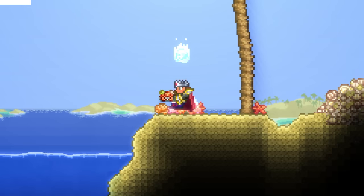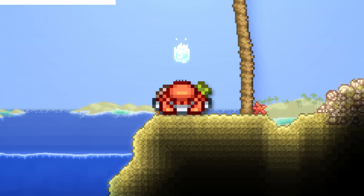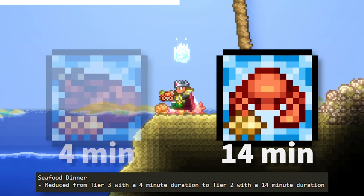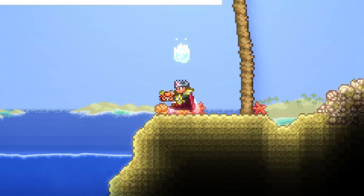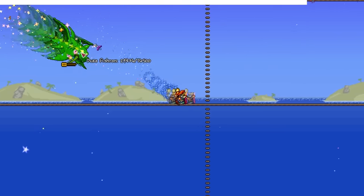The easiest way to get the Exquisite buff for boss fights — the Seafood Dinner — no longer does that. It went from 4 minutes of Exquisite to 14 minutes of Plenty. While this does make it more practical in the long run, the short duration was perfect for boss fights, and now it isn't. F.